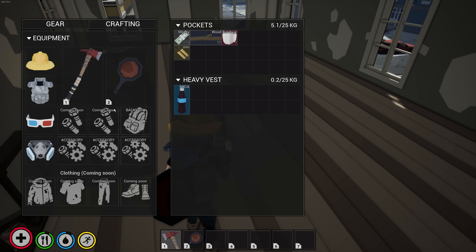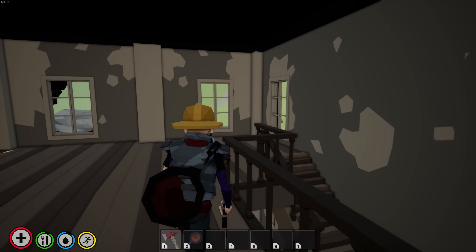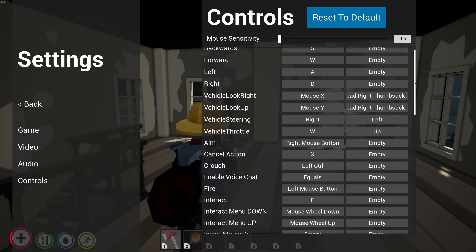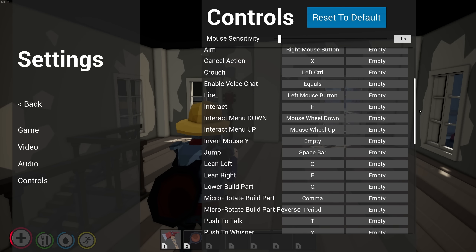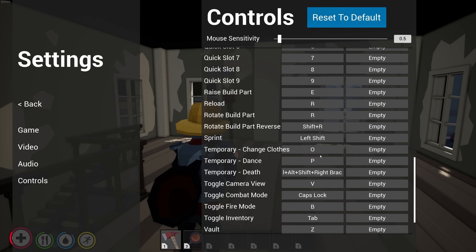There's a respirator right there. Can I toss that on? Oh no, that goes into an accessory pouch. Oh, 3D glasses — does that go on my face? It does. How do I see my face? The game has a ton of controls. It's actually really well thought out and complex. There's like vaulting, although the vaulting is kind of buggy. Oh, you can change clothes.